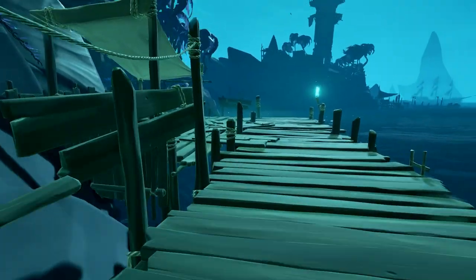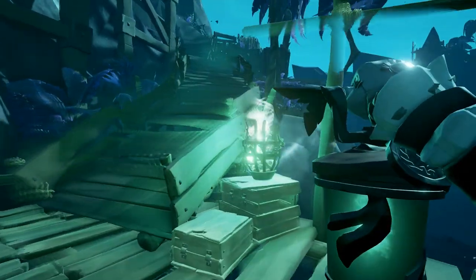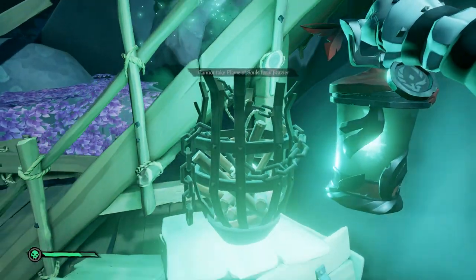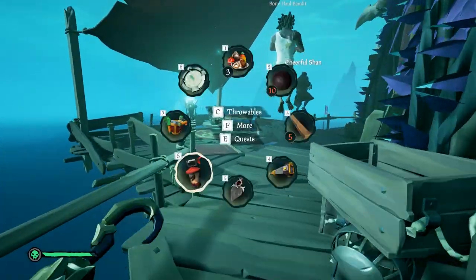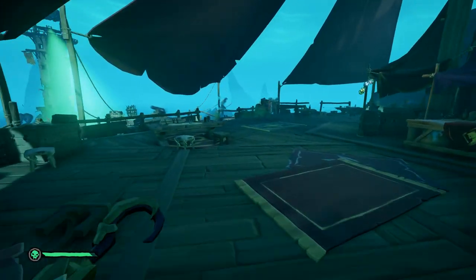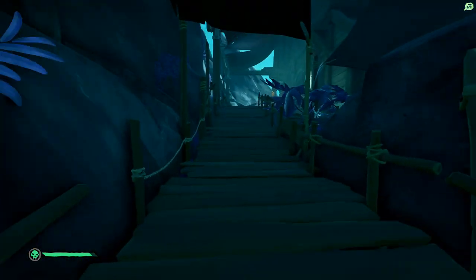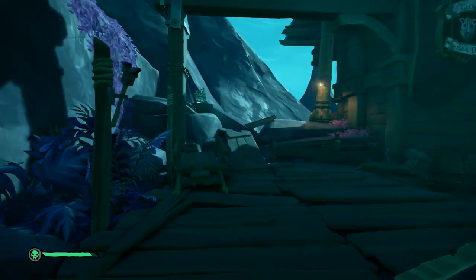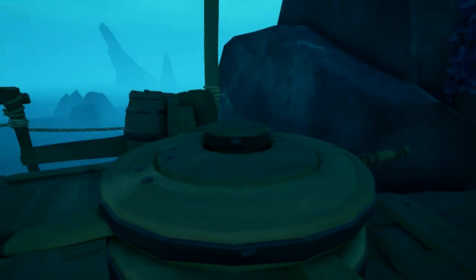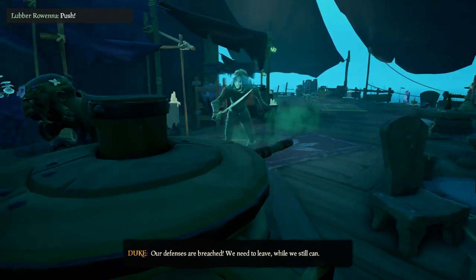Head over to that dock, climb up it, and start scaling the tavern. While you're doing this, look for braziers — you want to light them. There should be five. Continue climbing: the second one should be here, the third one here, the fourth one over here, and the fifth and final one is up here. Once they're all lit, head over to the capstan and raise it all the way up. If it's not letting you access the capstan, that means at least one of the beacons is still not lit.